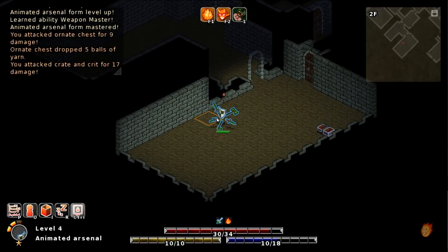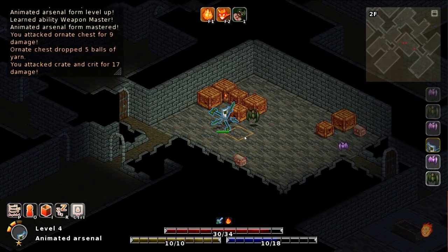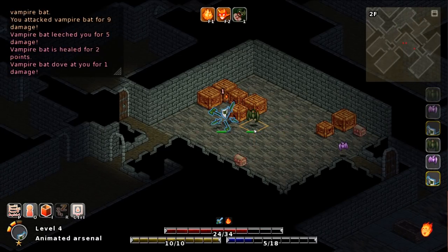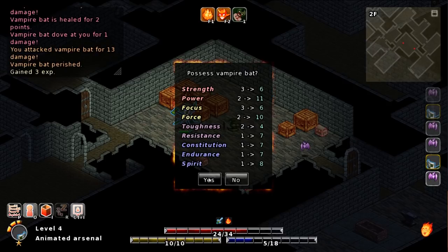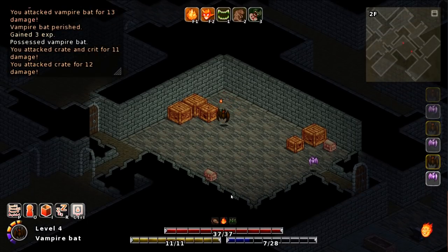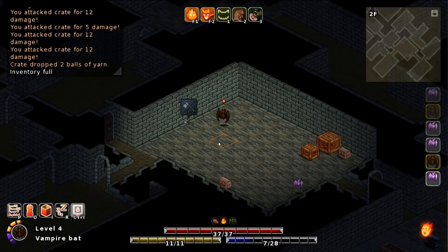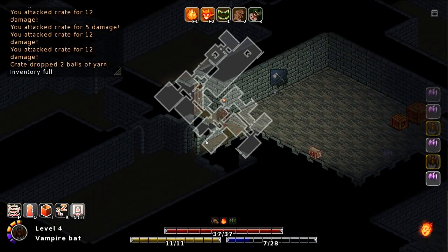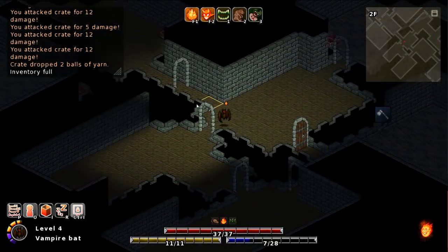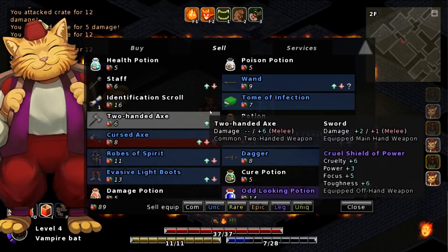Okay, so we've maxed out this form — it's time to find a new one. I did say I wanted a new form. And this boosts my stats up by a whole bunch — that's helpful. Because I've previously equipped the rat, we actually automatically get it. Let's check the map — do we see where the merchant is? No. Oh, he's somewhere around here. Unless he totally bounced on us. Nope, there he is.